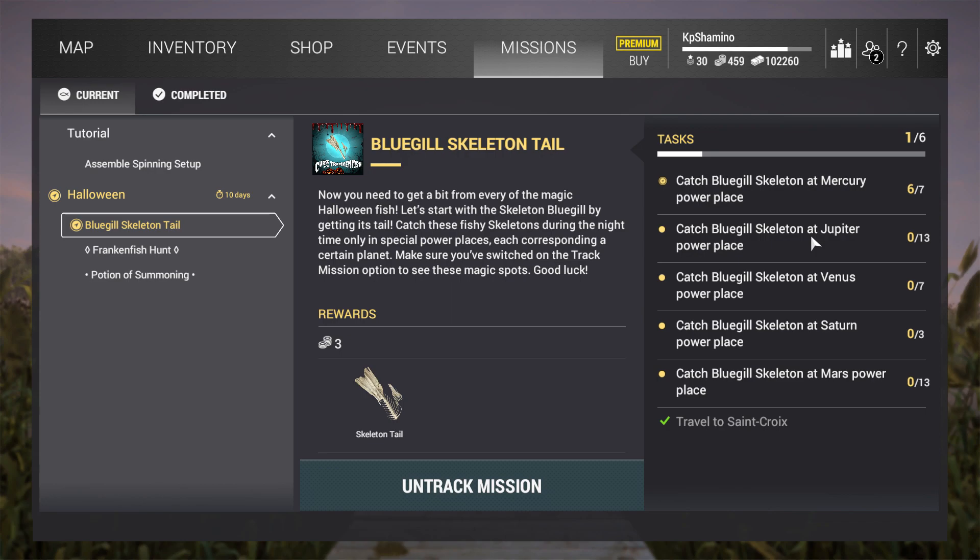Somebody said to me on my previous video that I need to put my boat in those power areas - it's like fog, power places - and I need to fish at the edge of those power places at 100 centimeters, a 6-0 hook, and with the candy. But it didn't work for me. He said he only got a skeleton. I tried it now for a couple of hours but it didn't work for me, so I'm not sure if I'm doing something wrong, but you guys can try it out yourself - it's under the comments in the previous video.